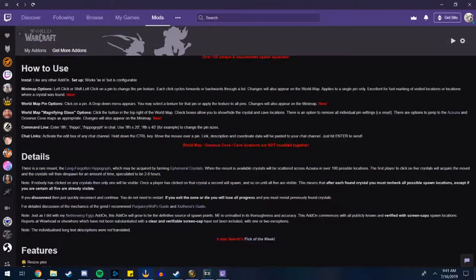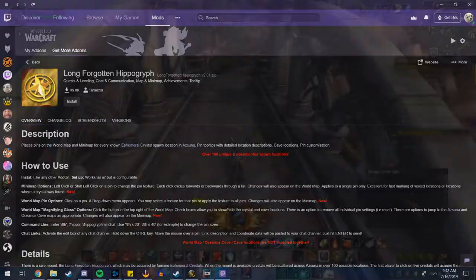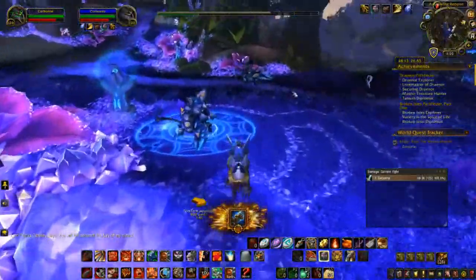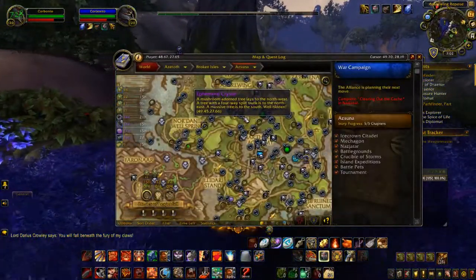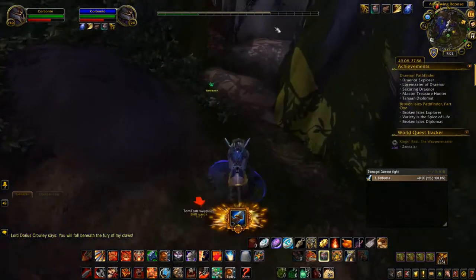I recommend picking up the Long Forgotten Hippogriff add-on — that is the entire name. It is on the Twitch launcher and I think it's on the WoW Interface forums. It'll show you every single known location of the crystal and it is very helpful — it's what I used to get my hippogriff. If you're unsure of a location, you can read the tooltips on the waypoints and it'll tell you exactly where they are.